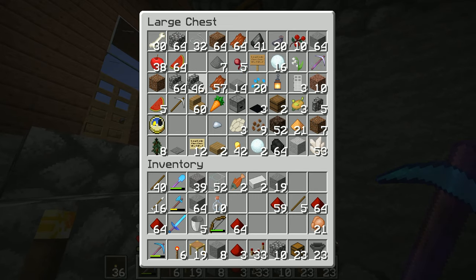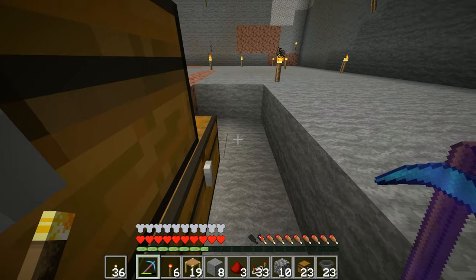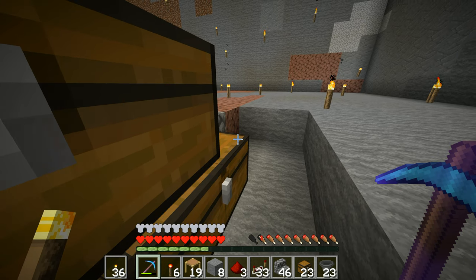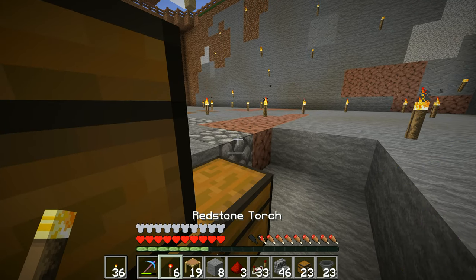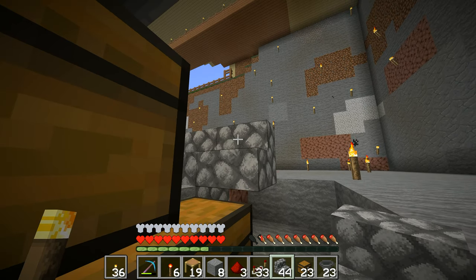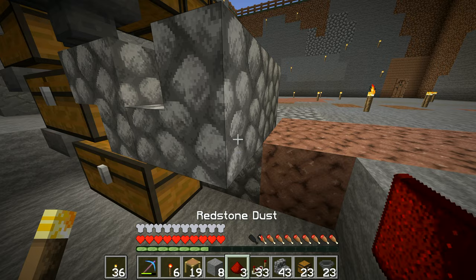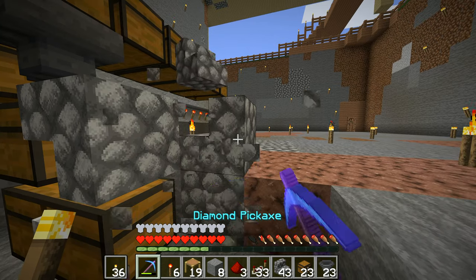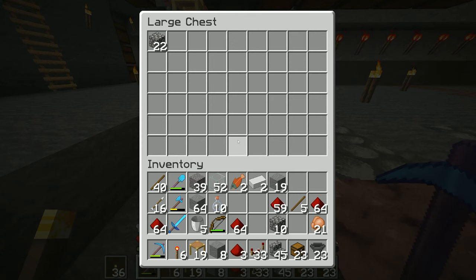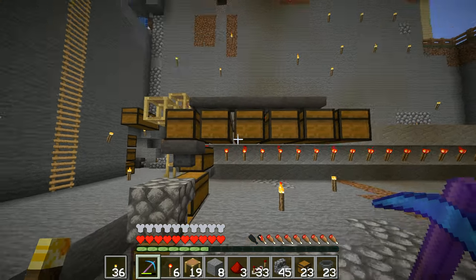Cobblestone steps — it doesn't matter if they're cobblestone or any other steps. If we take some steps and put them down here, I can bring a step out like that, then crouch down and put it upside down on top. We're not going to do it with cobblestone — we'll use some other step I don't know yet — but I can open the chest. That's the important aspect: I can open the chest.